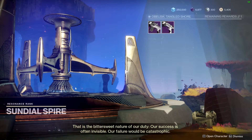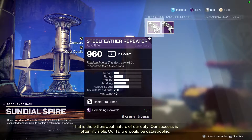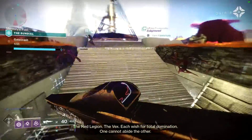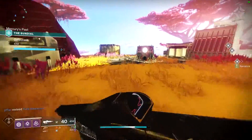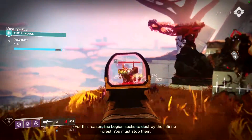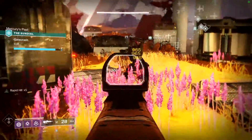On the obelisks themselves, you can also pick up weapon bounties for the specific weapons you want to farm. Each obelisk gives you access to three different weapons — two of the new Saint-14 weapons, and then one legendary weapon that was already in the game that you can farm for a random roll.